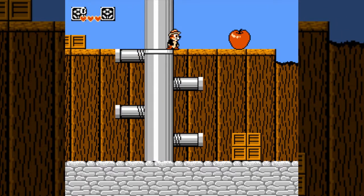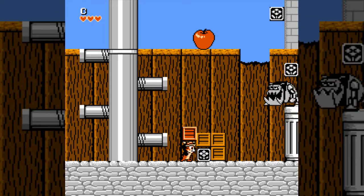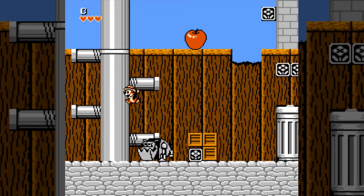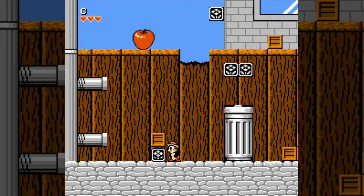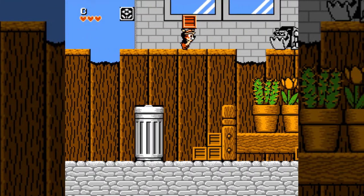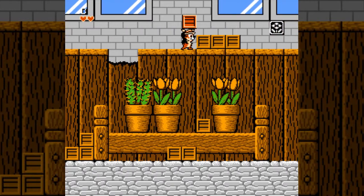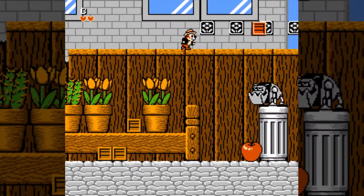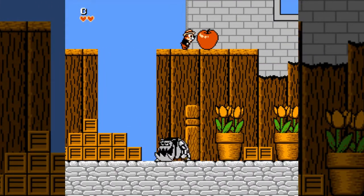Chip and Dale Rescue Rangers is just a run-and-bop platformer. Chip and Dale only have one major ability: they can pick up and throw boxes and sometimes bigger things like apples at enemies. Chip and Dale are entirely different graphically. I'm playing as Chip over Dale because I like Indiana Jones more than Magnum PI.